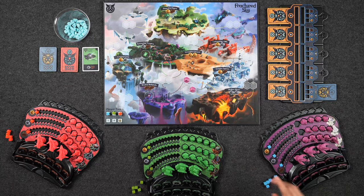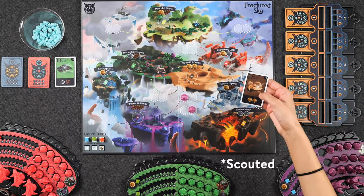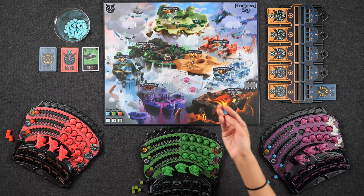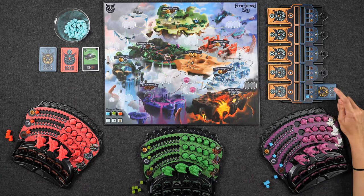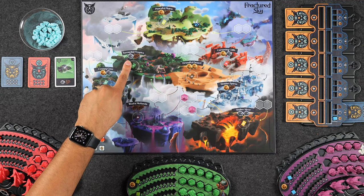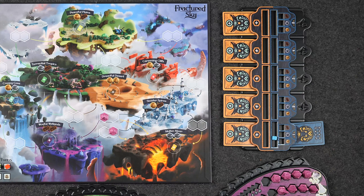Instead of building, you can spend two gold to scout, which allows you to peek at the hidden location — so now you know where an additional starfall is going to be falling. You also get to optionally take one of the resources produced at that location. For example, if I peeked at the dreadful desert, I can choose to take a gold because it produces two gold. But doing so means I place my player token on that gold spot, which gives my opponents information about what that hidden location could be — they'd know it can't be torrential tropics, which produces no gold. If I don't want to gain a resource, I still place my token to show I've looked at the card, and since it's not a memory game, you can always look at it again.